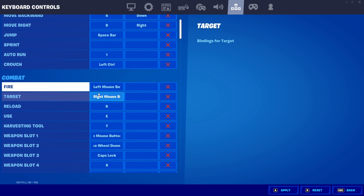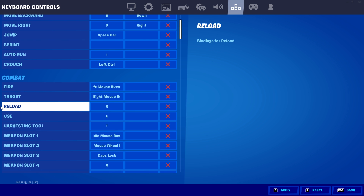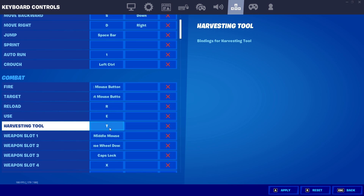My fire is left and my target is right mouse button. Now moving into the more important keybinds, we have reload. I use R, which is a really good keybind and one that many people also use. For use, I have it on E. You will use this keybind a lot, so make sure it is on a good spot. If you really don't like E, another keybind you can use is F. For harvesting tool, I use T. I've seen a lot of people use mouse buttons or other keybinds such as F, shift, or even tab for their pickaxe.